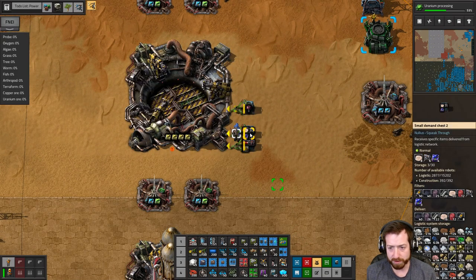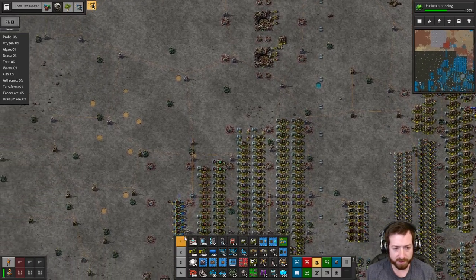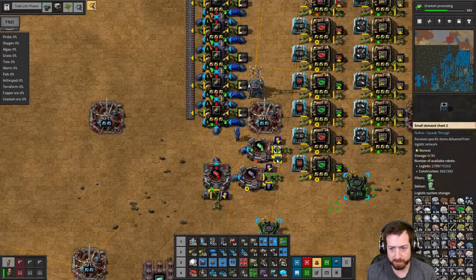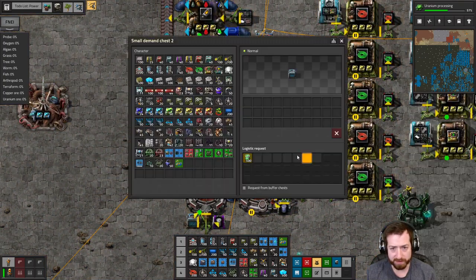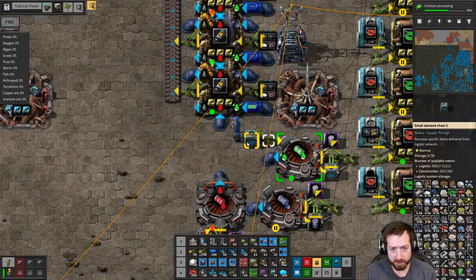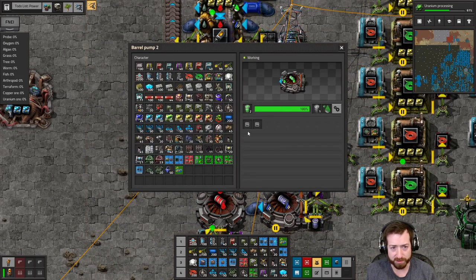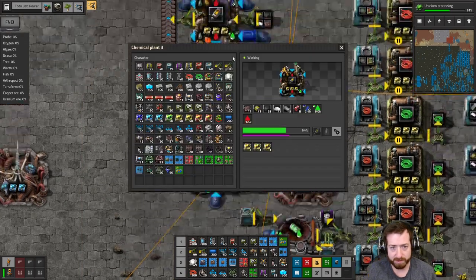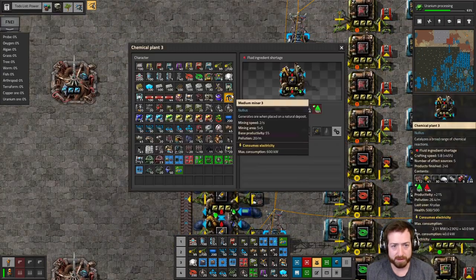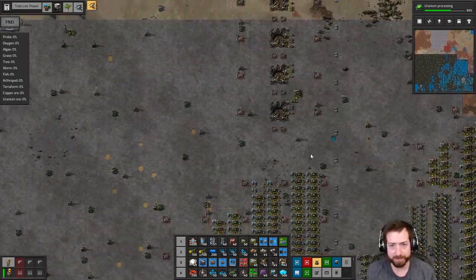We're low on rocket fuel - what's going on with rocket fuel? Looks like rocket fuel has slowed down significantly. Hydrochloric acid issues. 500 isn't enough to be constantly requested. How about 600? How about we request another 200? For hydrochloric acid barrels. I probably should make a hydrochloric acid build specifically for that. So this is still needing more rocket fuel - that's the limiting factor right now.